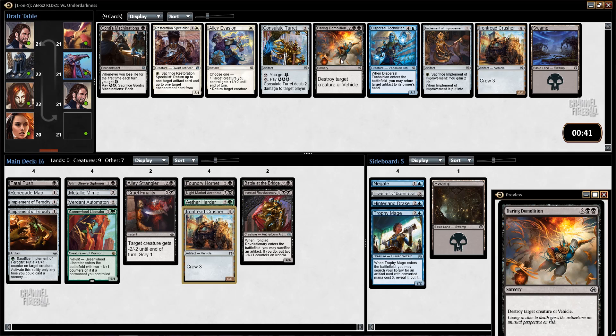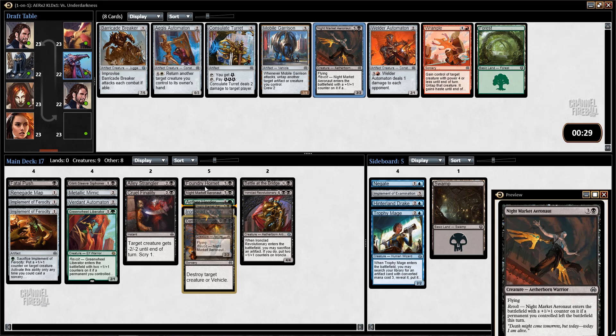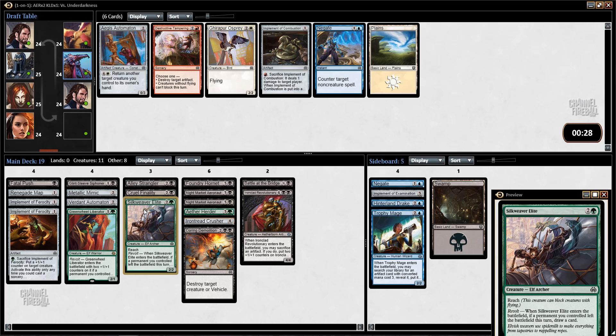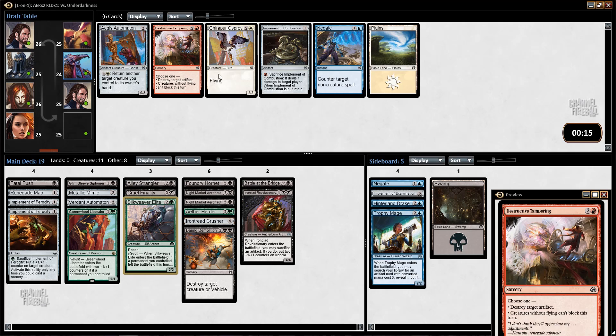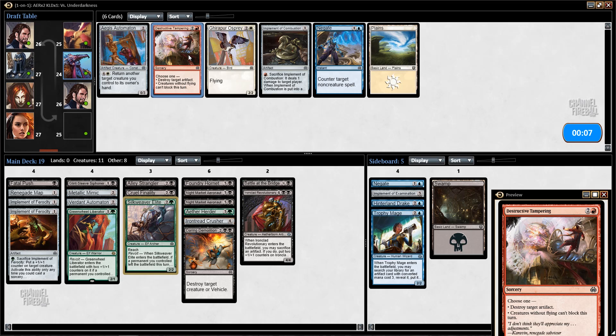Then we get a Crusher immediately. Could take Mobile Garrison if we don't think we can crew that, but Crusher is a good bit better — probably even if you have to use two things, and Implements are going to help. Let's take Crusher. Daring Demolition at 15th pick — that's pretty nice. I guess Night Market Aeronaut. I've seen a million Welder Automatons, could just take that, but I feel like I don't really need to. I would like a Silkweaver Elite over a second Cool Finality.